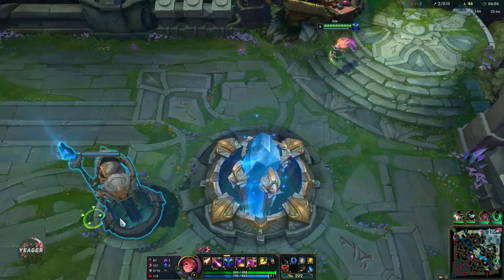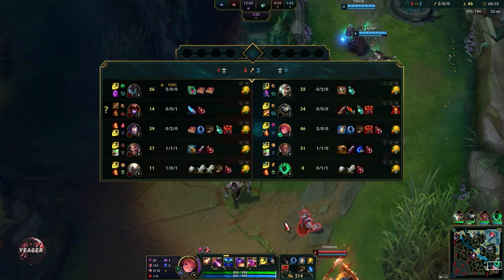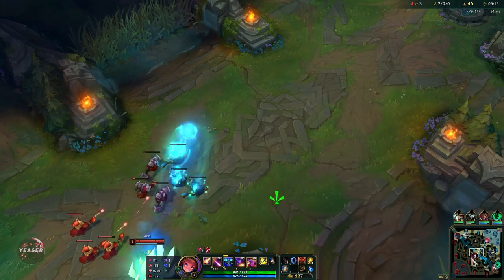We have the Last Chapter now — this is really good. Get another control ward here. We also have the Everfrost active, so if it hits in the center it is going to root people. That's nice to have some extra CC on the W.